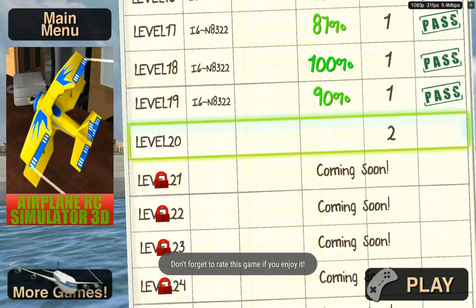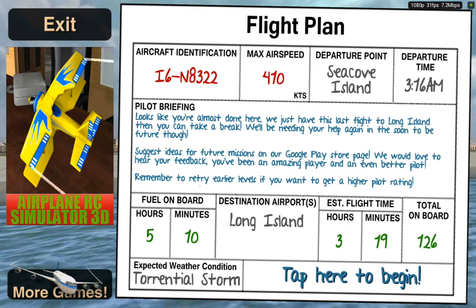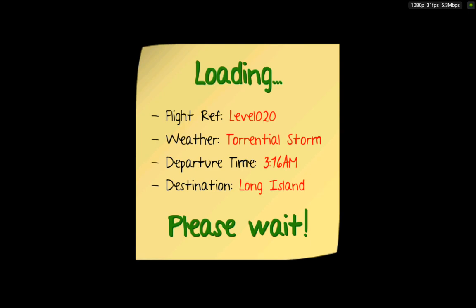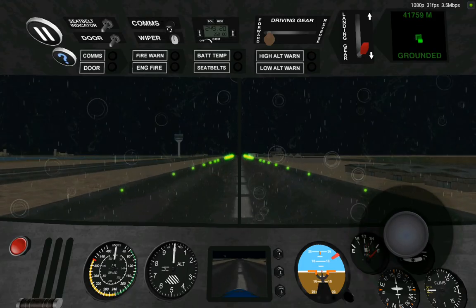I'm up to level 20 now. I think level 20 shows everything that's in the game. It looks like a torrential storm. We have five hours and 10 minutes of fuel and 126 people. The max is 410 knots.